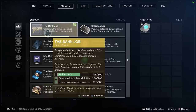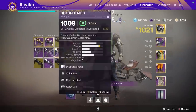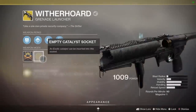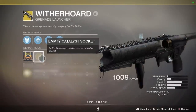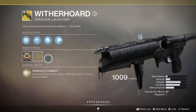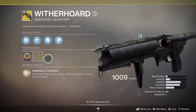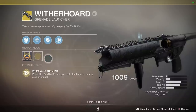I'm going to be showing you how to quickly complete the grenade launcher guardian elimination step on the Bank Job quest. This is the exotic catalyst for the With a Horde grenade launcher, introduced with Season of the Arrivals. The catalyst increases handling speed and adds the perk Auto Loading Holster — by far the best perk you can get on a breach-loading grenade launcher, making this a really impactful catalyst.